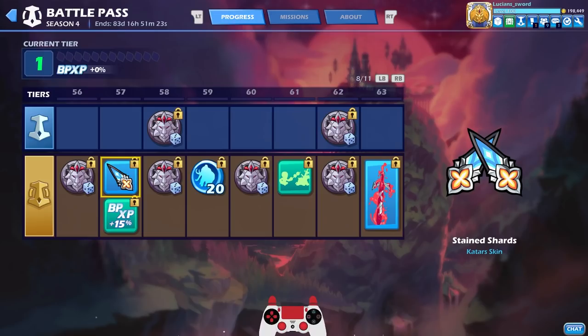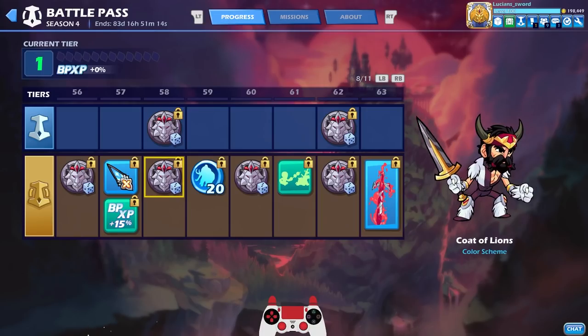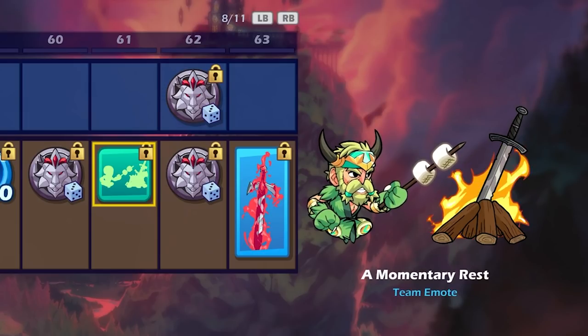Katars at tier 57 — beautiful. You'll notice all these XP boosts: basically the more you level up the faster you level up, which is pretty cool. More colors — I think we're at 140 or 160 mammoth coins.